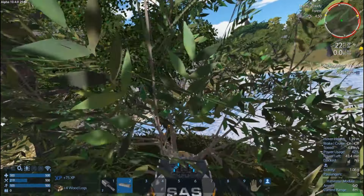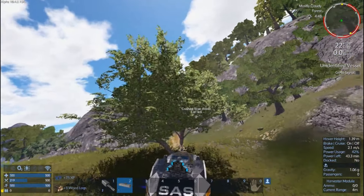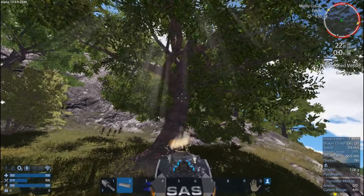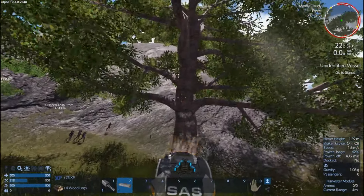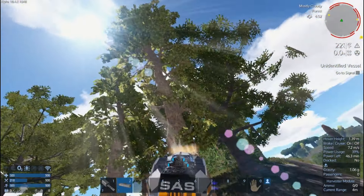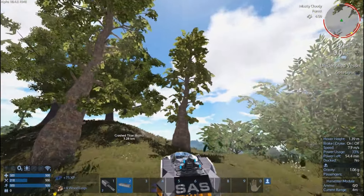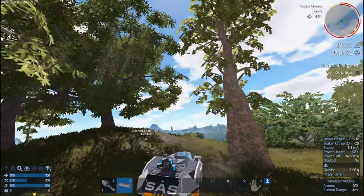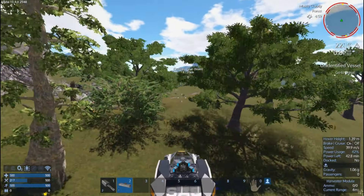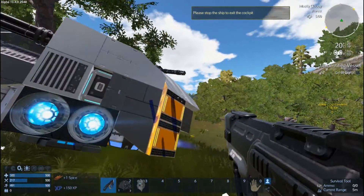We're going to need to cut down some trees because we need to make more biofuel. We'll gather a little bit of wood while we're heading to the MS Titan. I like this hover vessel because it comes with a turret on top to take out drones, and I can shoot the drones too at the same time. It's got an armor locker, a fridge, one ammo box, and two constructors.